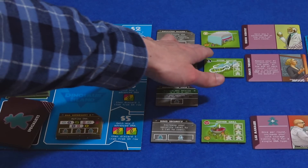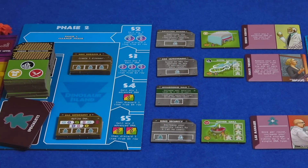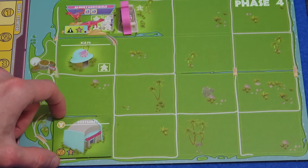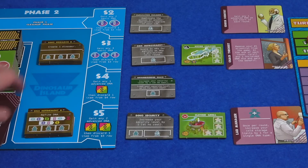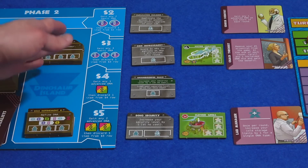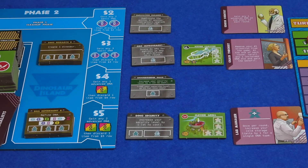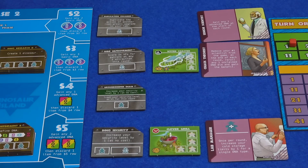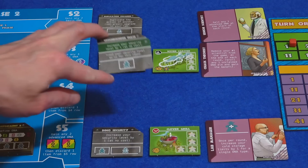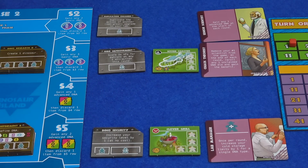The cost of these attractions is the amount printed on them plus the row they're in. So five plus two is seven. I start the game with 15 money, so I grab the costume shop and put it somewhere in my park — that's going to win me three points at the end of the game. Back in phase two, I can upgrade my dino research so that rather than creating a dinosaur once per round, the upgraded version lets you do it three times. Because security is a worry due to the high value on that die left over, I'm going to pay four and get this groundkeeper shack to increase my security level by one at no cost.